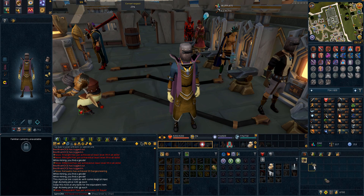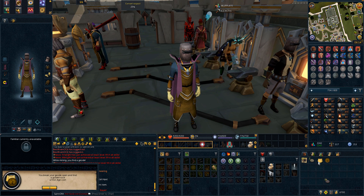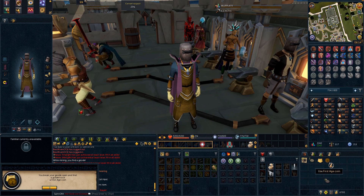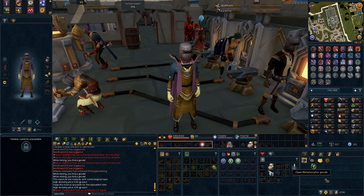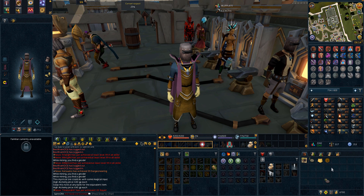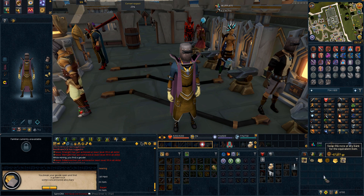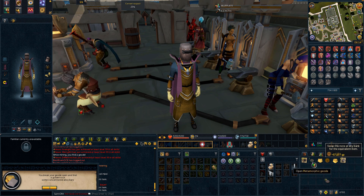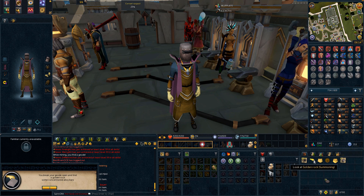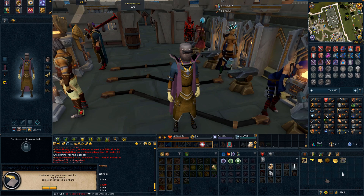We have just over 1200 bainite ore ready to go, and we got three metamorphic geodes from this mining grind. Last episode we didn't get any, but we got three this time. The first one gave us a first age coin, which you can alch for 1 million GP — really happy with that drop as an ironman constantly in need of GP. The second and third geodes gave us some concentrated alloy bars, which tie into master worksmithing, so not very useful right now.